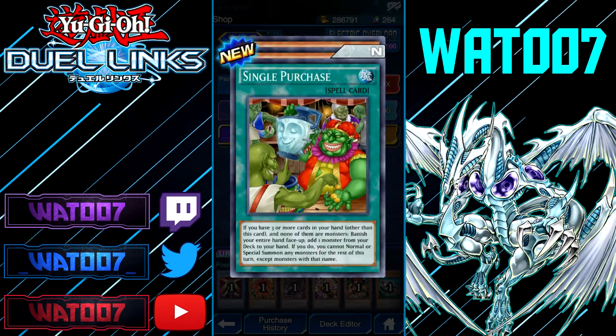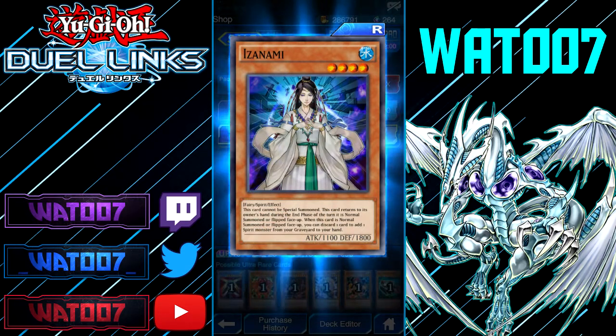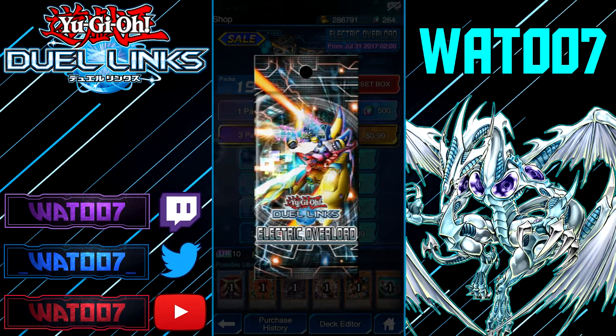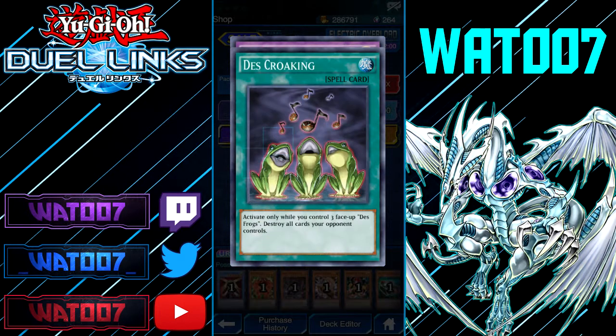Single Purchase: if you have three or more cards in your hand other than this card and none of them are monsters, banish your entire hand face-up, then add a monster from your deck to your hand, and if you do, you can normal summon or special summon it. Desk Frogs: when this is tribute summoned, you can special summon Desk Frogs from your hand or deck up to the number of Tadpoles in your graveyard. Magic Triangle of the Ice Barrier duplicate: reveal three Ice Barrier monsters with different names in your hand, select one monster from your opponent's control, destroy it, and special summon one Ice Barrier from your hand.